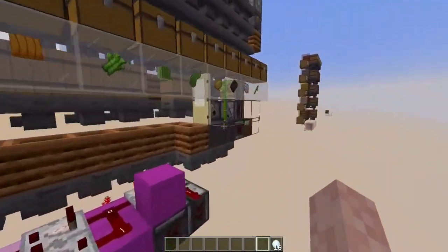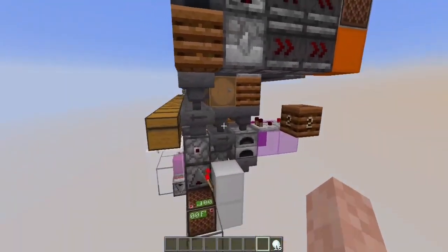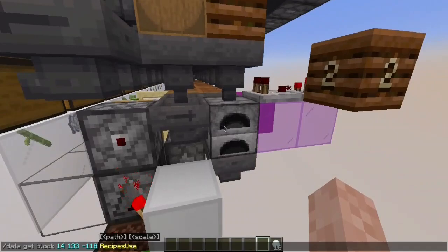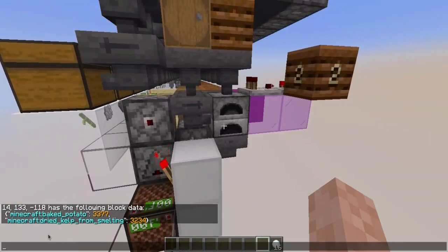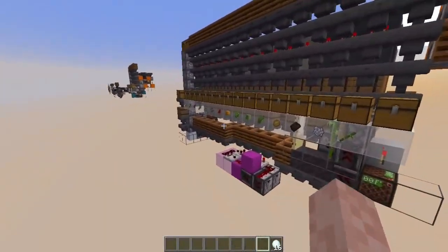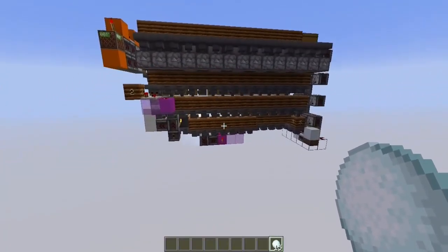They get processed here, become bone meal, generate more bamboo, more bamboo means more fuel, more fuel makes more items, and what you get in the end is basically XP. The furnace keeps track of everything it has processed — in this case more than 3000 baked potatoes and over 3000 dried kelp. Eventually you can use this furnace to get a lot of XP, and considering that all these items can be stored and produced automatically, this is a nice source of XP.